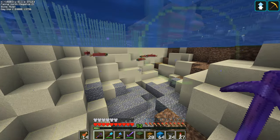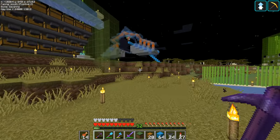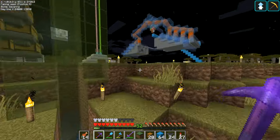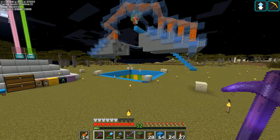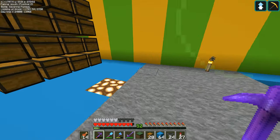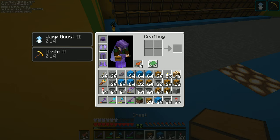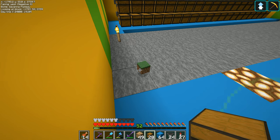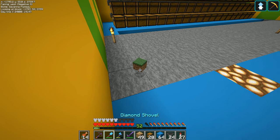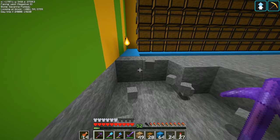That's it - I got every single block all picked up. Now I can head back over and I've got easily enough to finish doing the floor in here, and then we'll be able to do the roof as well. But it's the floor we want to get done first. First up we actually want to dig this floor out, so we'll do that.